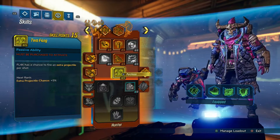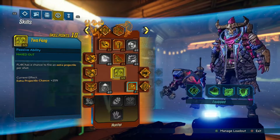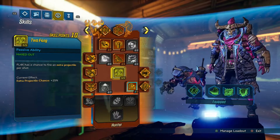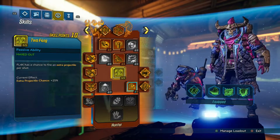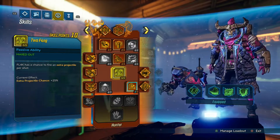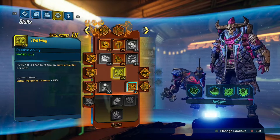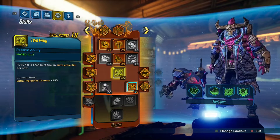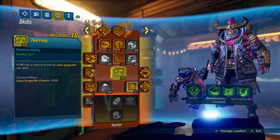Next is Two Fang, and you're going to want to put 5 points into this. FL4K has a chance to fire an extra projectile per shot. It says per shot, but I believe it's every time out of a clip. Either way, 25% chance to do extra damage — you can't go wrong there.